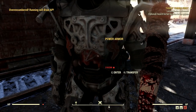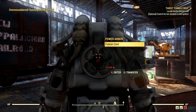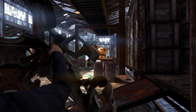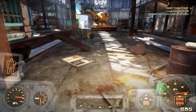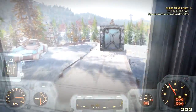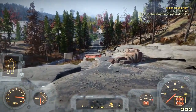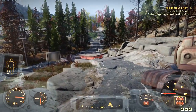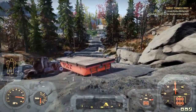Once your camp is set up, head toward the power armor location. If the suit is there, take all the armor pieces into your inventory, jump inside the frame, then head back to your camp. Store all the power armor pieces including the frame and the fusion core into your inventory, and then store everything into your stash box.